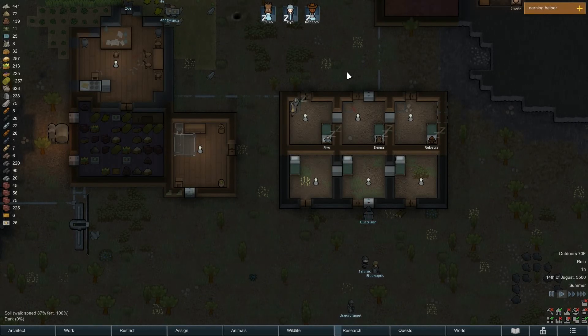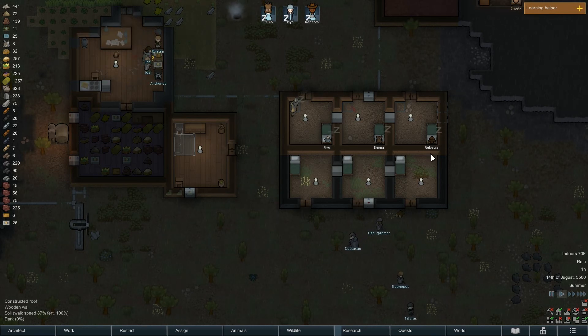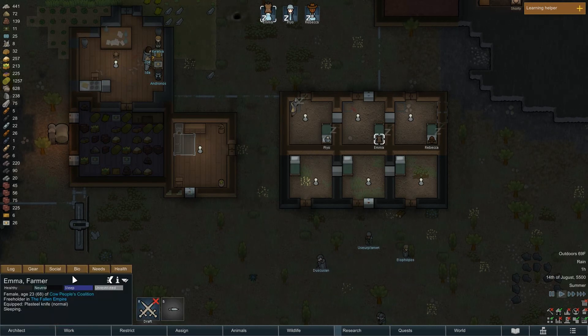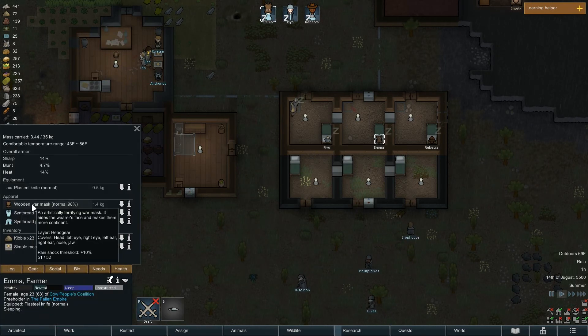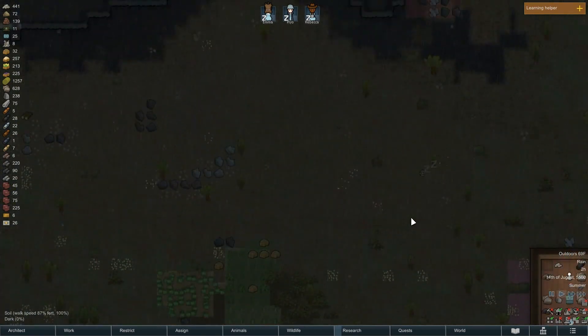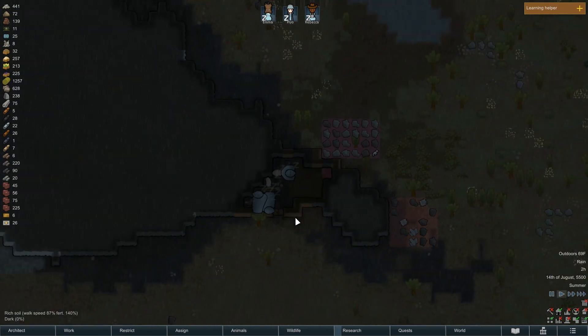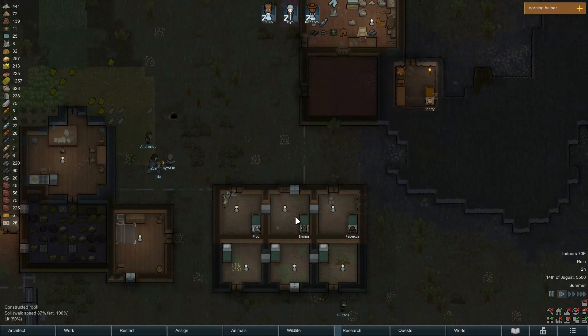Hey everybody, welcome back to the channel. We are playing more RimWorld and we are just about ready to hopefully start expanding. I just now noticed that Emma is wearing that wooden wool mask, which will hopefully make her more confident. Right now we are still harvesting plants for food, still raising a lot of animals — we've got a nice little farming community this time around.